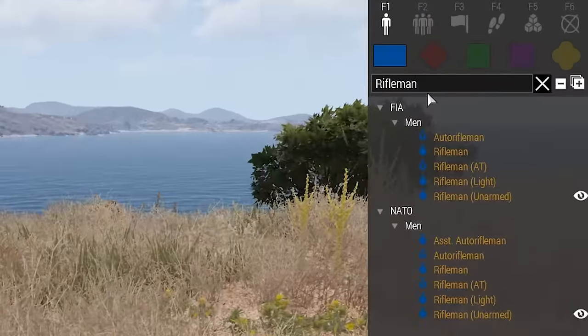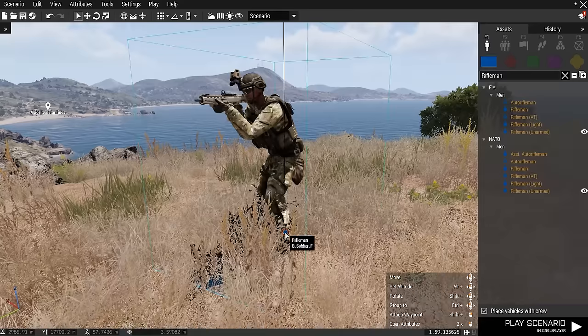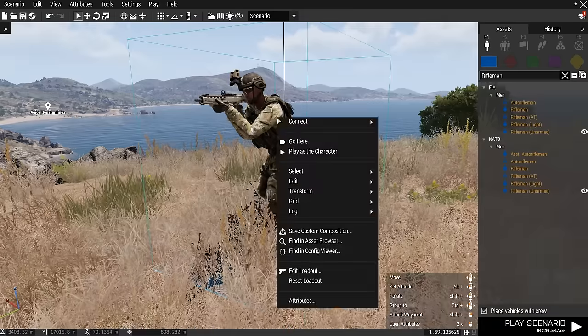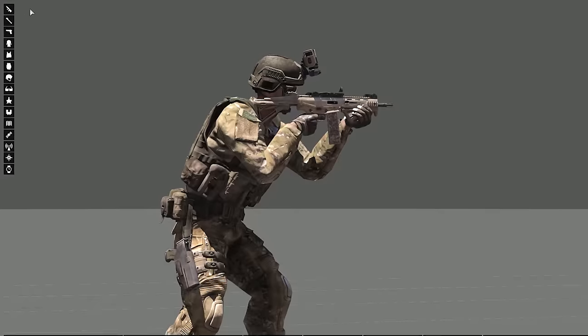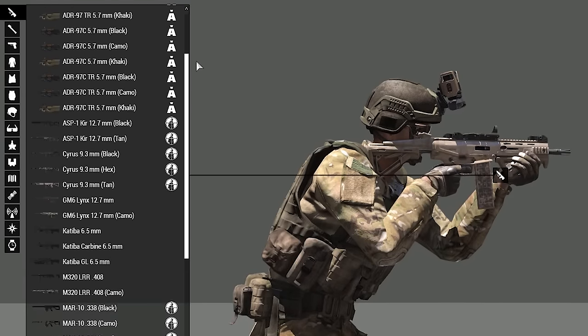Let's drop down a basic rifleman by searching the asset's search field and dragging him into the scene. As we can see, for the moment at least, he's equipped with a standard issue rifle. Right-clicking to open up the context menu, we can pick the edit loadout option. This mode enables us to set up various items for our character. Selecting the rifle tab, we can switch between all the weapons in the game's library, including our mods.